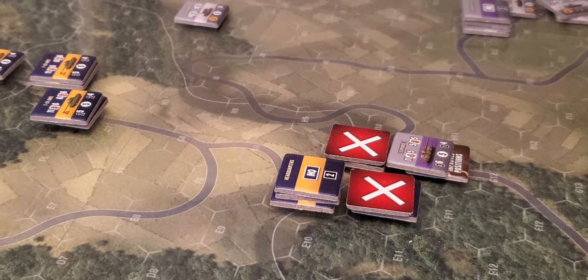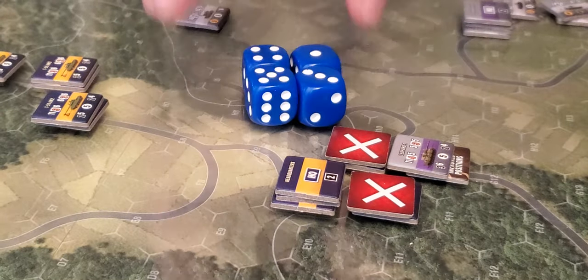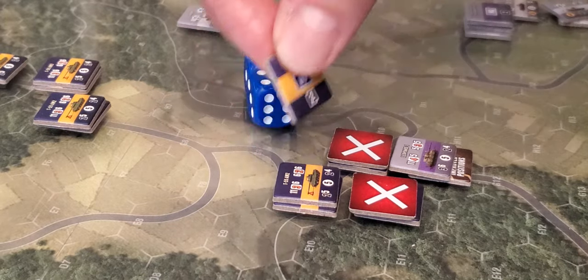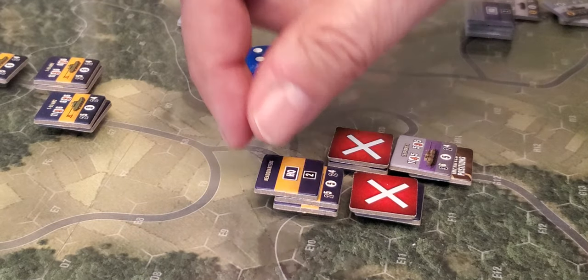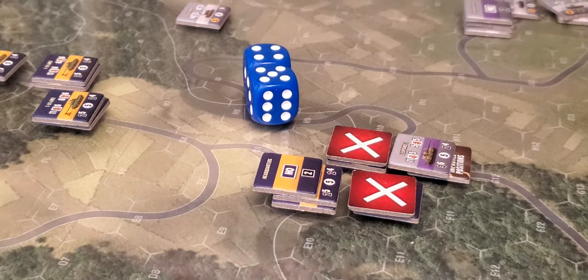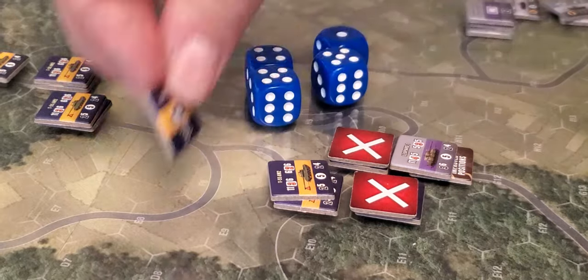He only gets two hits — so there's the dice there, two hits. So now we do the save. These guys are saving. He's firing at the top unit, saving on two fives. He makes one save. All right, so that's one hit on this guy.